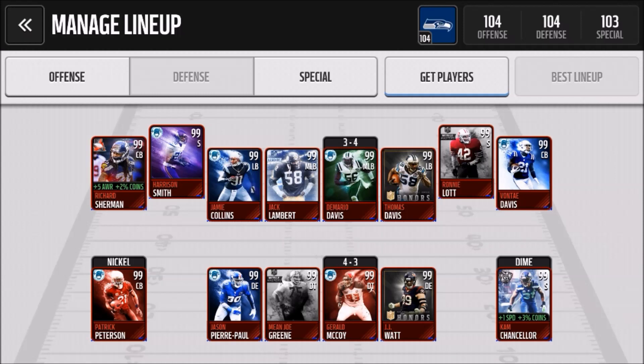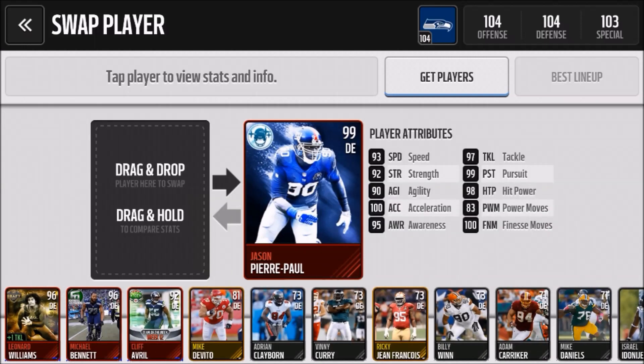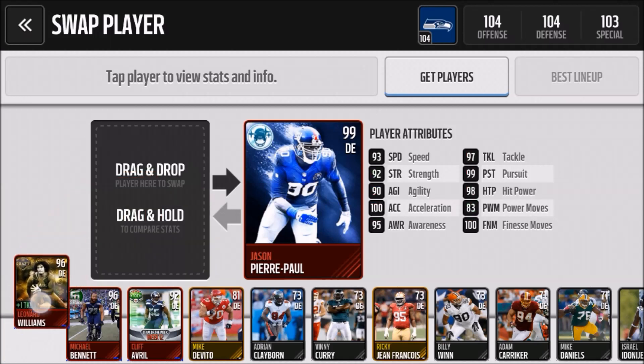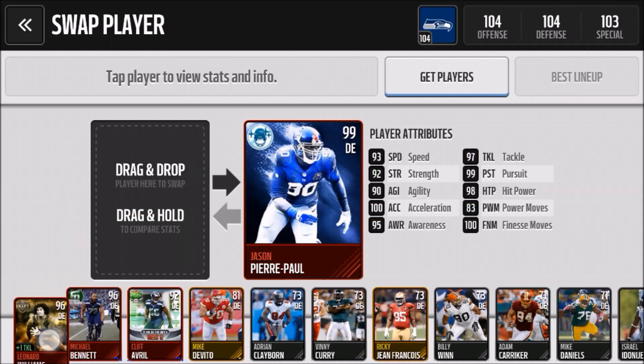Still not sure what I'm gonna do with my secondary — whether I want Davis on the number one receiver or Sherman. I've said this many times: JPP is the best defensive end in the game. Let's check out Leonard Williams, defensive end coming out of USC. Pick six — so if where he went in the draft is any indication of how well he'll play, maybe we'll see some pick sixes out of him.